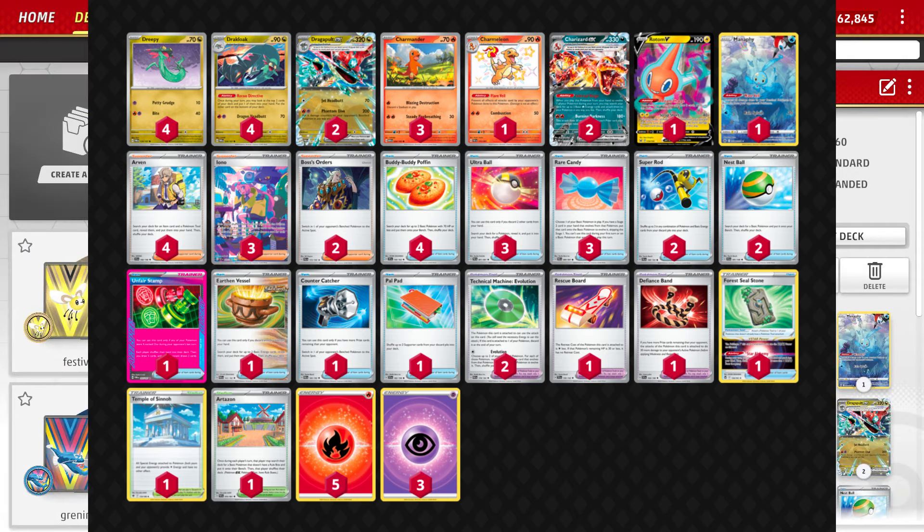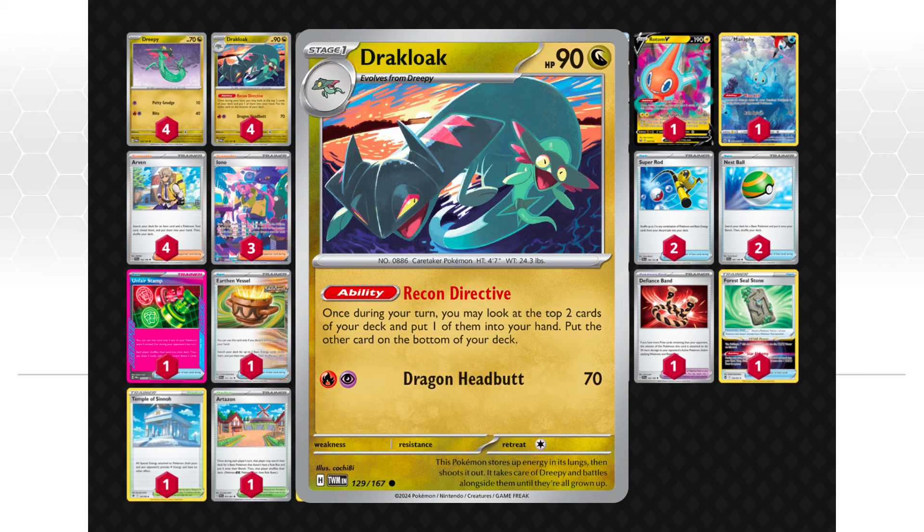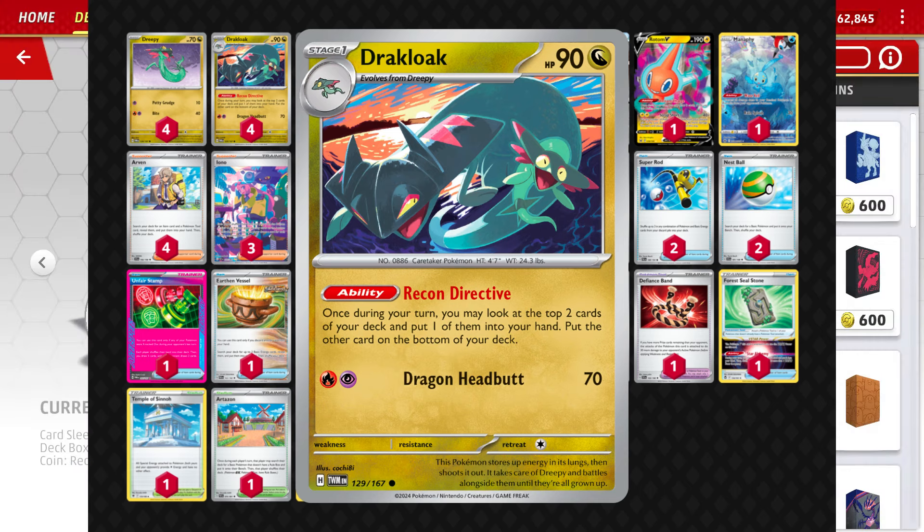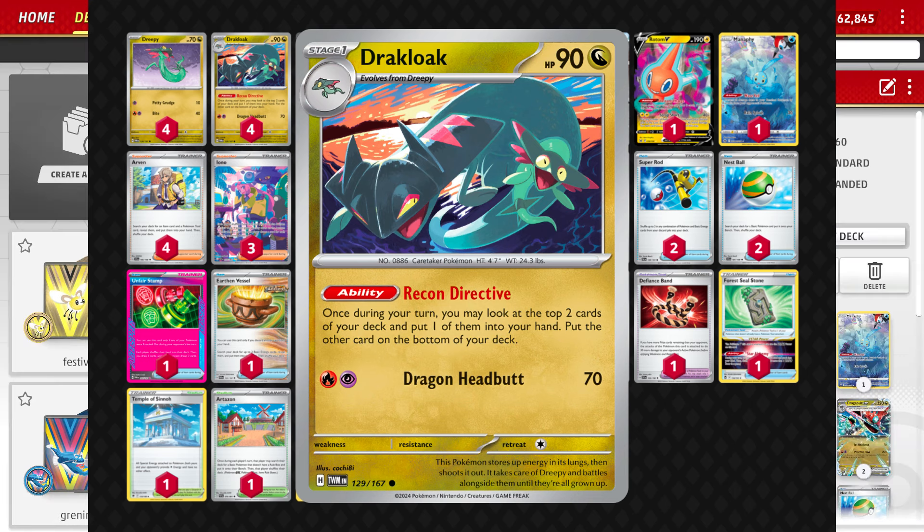With playing Dragapult we get the bonus of playing Drakloak as our draw engine. It has the Recon Directive ability that says you can look at the top two cards of your deck once during your turn — put one in your hand, put the other on the bottom of your deck. So it's like Comfy but you don't have to lose the cards, it's really cool.